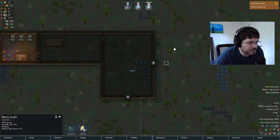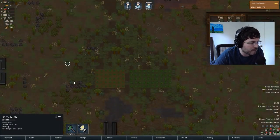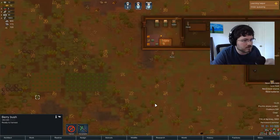These berry bushes are a good source of food to get you through until you get your first harvest. You can see it'll show you 80% grown — once they hit 100% grown then you can harvest them. There's a fair amount around here. This one is 99%, will be done soon. This one's ready to harvest — just click harvest and we'll collect the berries.